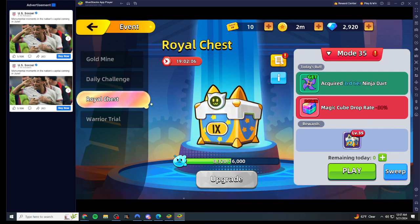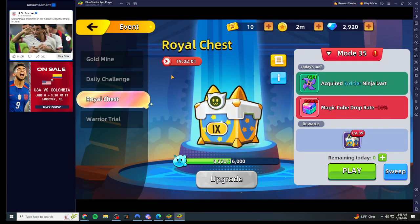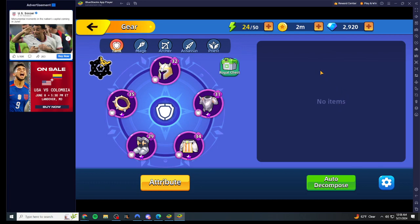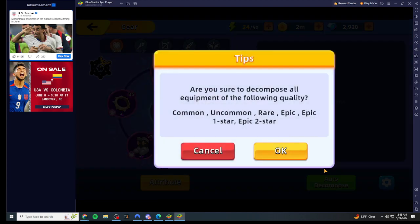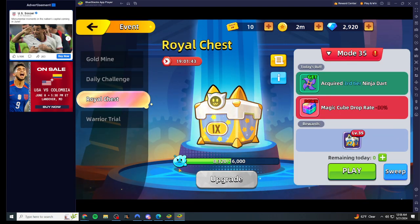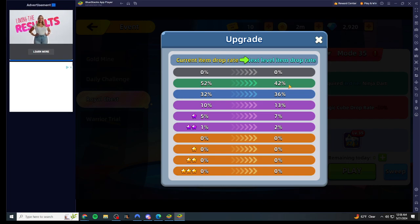Once you beat it — depending on whether you have any gear or not; I've already decomposed my gear — you would collect a bunch of gear here and then auto decompose it. Once you auto decompose all the gear you don't want, you come back to the royal chest and you'll be getting these little gooey upgrade materials. You use those gooey things to upgrade the chest.